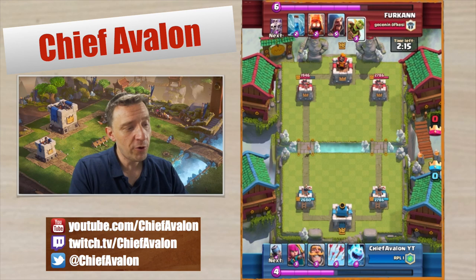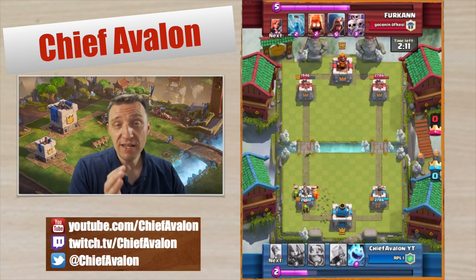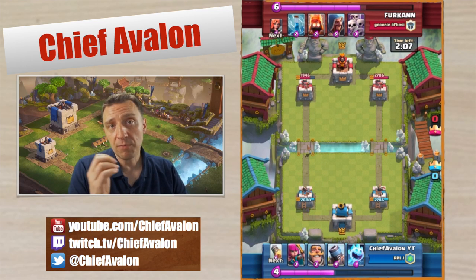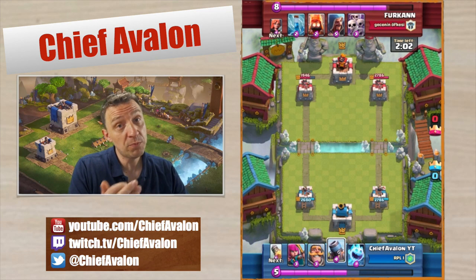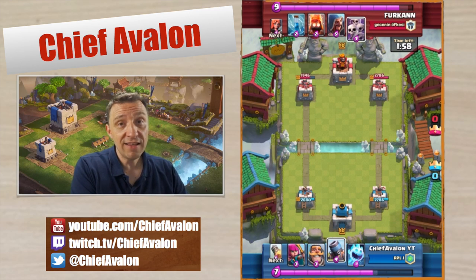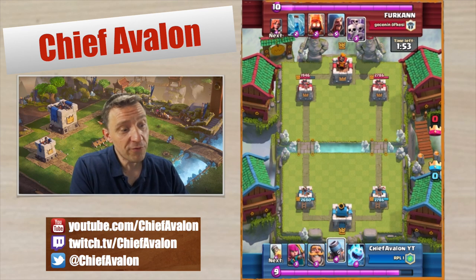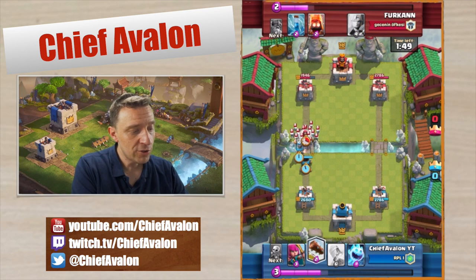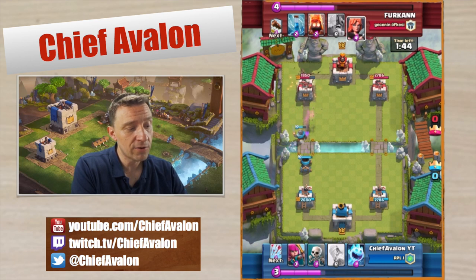Always try to surprise him first with the mortar. I need the arrows for the goblin barrel, so as soon as I notice he's got goblin barrels or minion horde, I keep the arrows for those. If he has both, I use the log for the goblin barrel and the arrows for the minion horde. If he doesn't have any of them, I use the log to chip damage the tower.